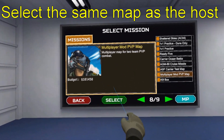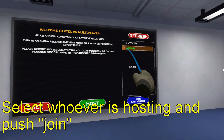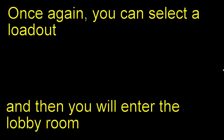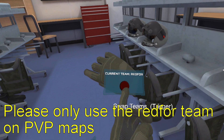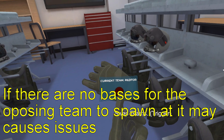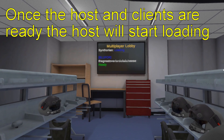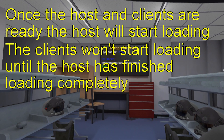To join as a client, select the same map as the host and push the MP button. The right panel will show all your Steam friends who are online. Select whoever is hosting and push Join. You can then select a loadout and enter the lobby room. Clients can choose between the Blue 4 and Red 4 teams. Only use Red 4 on PvP maps if there are no bases for the opposing team to spawn at, as it may cause issues. You don't actually need to be on opposite teams to fight each other — you can use a free flight map.